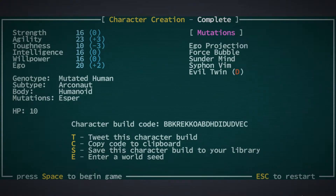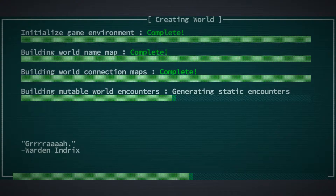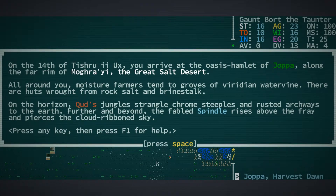Over on the right under the mutations list we have Ego Projection, Force Bubble, Sundermind, Siphon Vim, and we also have a negative mutation called Evil Twin, which is a fun one and also means we've had more points to put into collecting those other mutations. The title card of this episode has probably given it away already, but we're putting our name in here: the Jaunty Saunter Rings of Gaunt Bort the Taunter. If we do perish fairly quickly, I am intending to play this build a number of times — part of the intention of this game is to die often, quite often early.